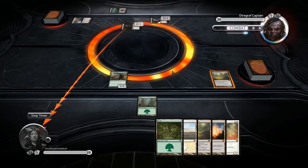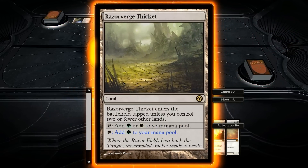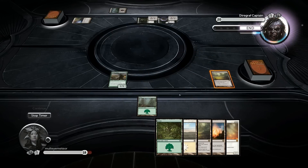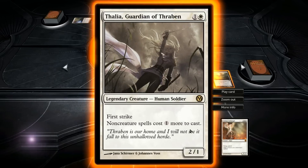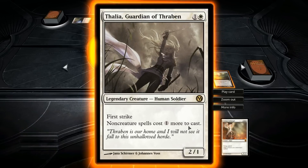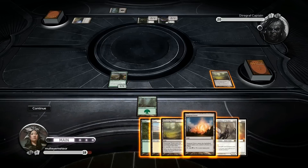Kind of the same as Razor Verge Thicket - I think it must be a New Phyrexia thing or a Mirrodin card. If you look at the art here with the hexagons. What is that? Thalia, Guardian of Thraben. Non-creature spells cost one more to cast. Not bad.